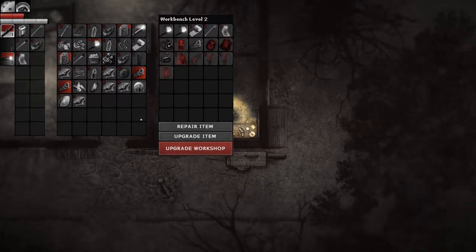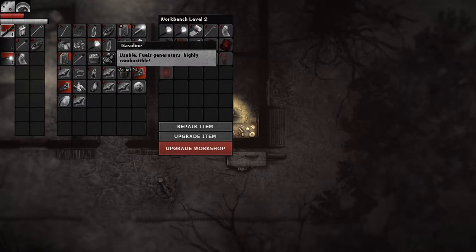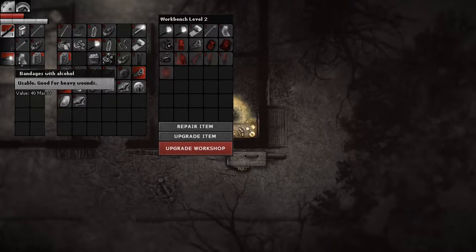So what do I want to take with me? I'm not going to take any gas — I seem to always find some. It's relatively common. But then again, I could use the gas to burn stuff with the matchsticks, which could be important. I'll bring some gas and a matchstick.